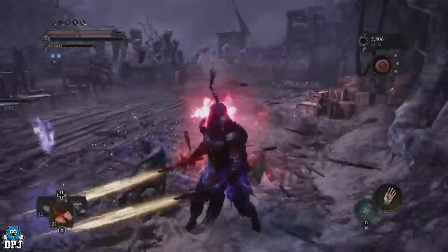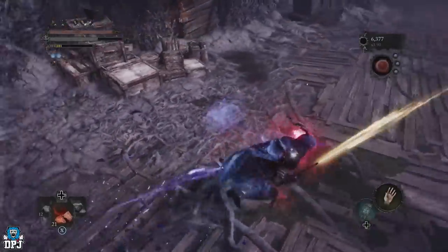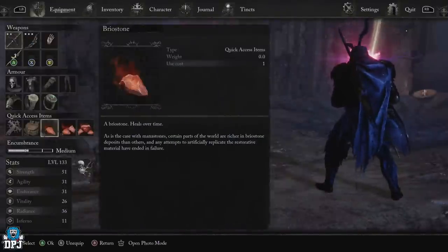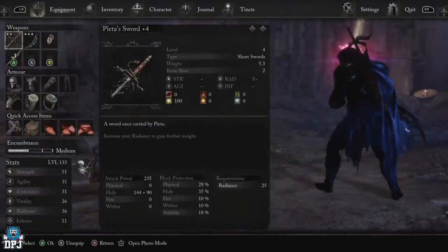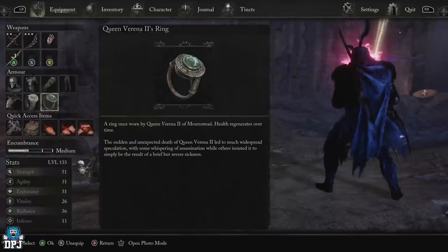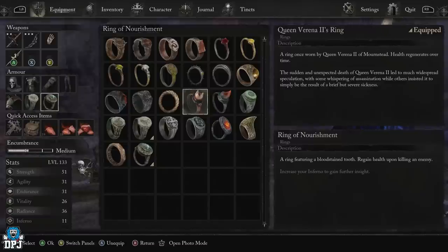To make this more efficient, there are a few things to keep in mind. When the Red Reaper appears and the eyeball turns red, it disables your ability to use health potions. Firstly, we have the Braille Stones — slot these into your quick access items and use them in times of need. For rings, the Queen Verena 2 ring will regen your health slowly over time. There's also the Ring of Nourishment — with this on, you regain health after every kill. As of October 26th we haven't got the latest patch yet, but currently you get five percent health back per kill, and once the patch arrives it will be fifteen percent health back per kill.